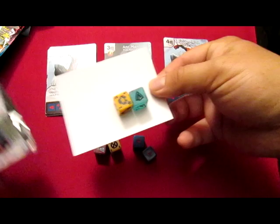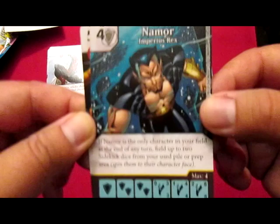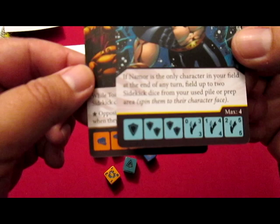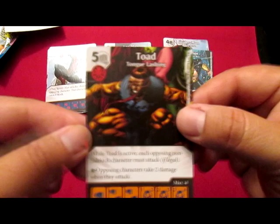Open the second and third one. Never seen these dice before. Oh great, that's exactly what I was looking for right there. Namor Imperious Rex, and again it is a rare. If Namor is the only character in your field at the end of any turn, field up to two sidekick dice from your used pile or prep area. Spin them to their character face. That is an awesome card.